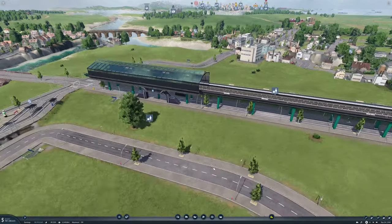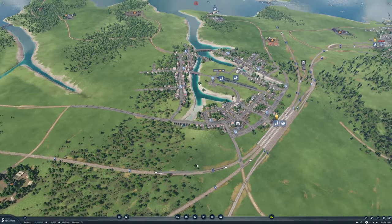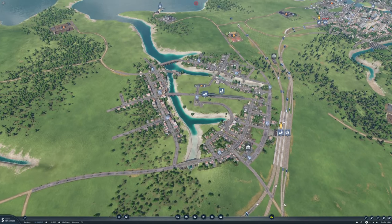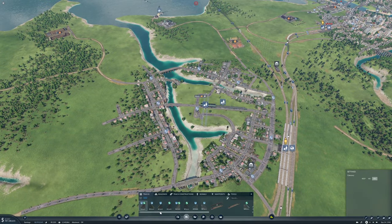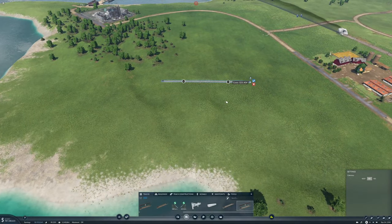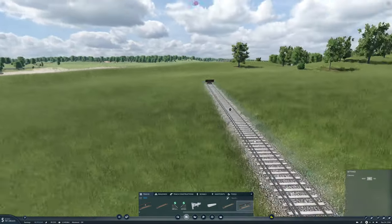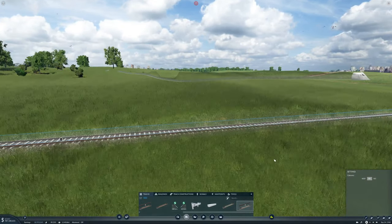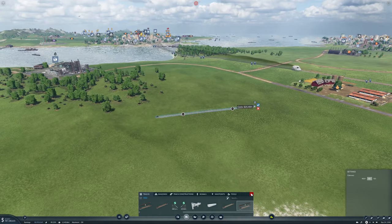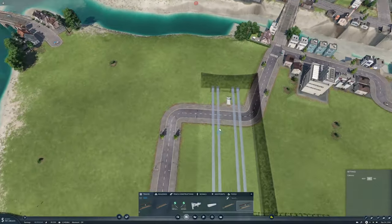There's a lot to do, let's get started. We're doing rails - if I do third rail, I just want to see something. So third rail has the third rail and there's no catenary, so that is maybe what I was doing wrong before. We're going to try using that and see if it works.